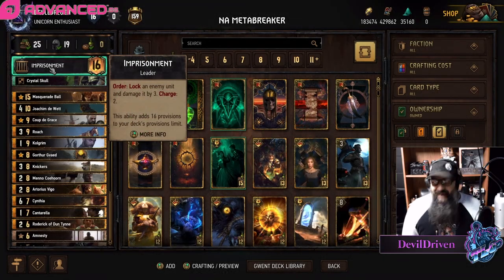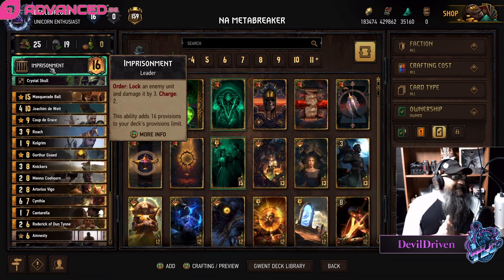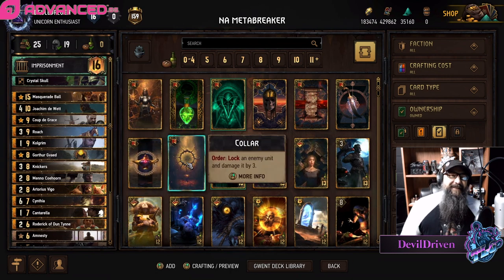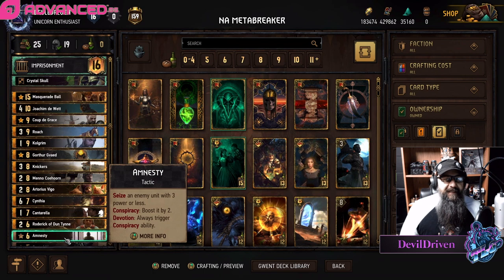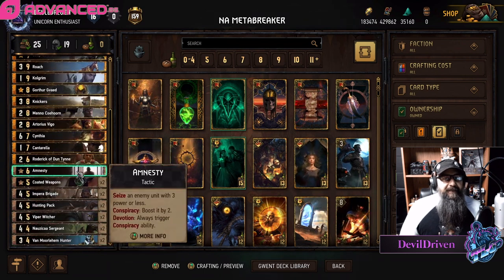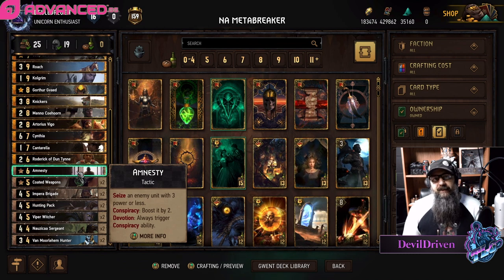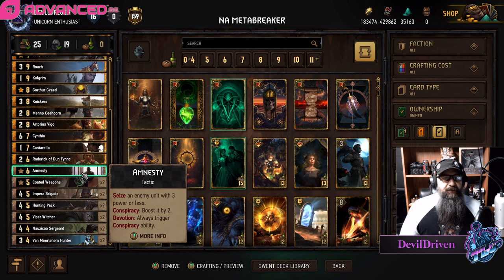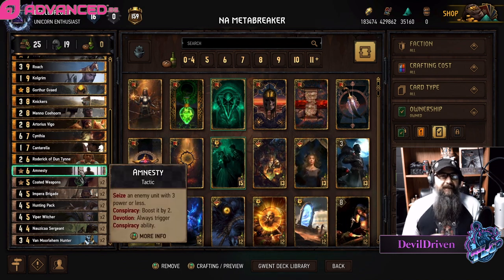Hey guys, what is up - I am Devil Driven. Today's list is the NA meta breaker. This list is so much fun, I had a blast. The only reason this amnesty card is in here is because of Matic - if you run into Matic you don't want them giving you garbage cards. I just like stealing the Matic, it feels good.